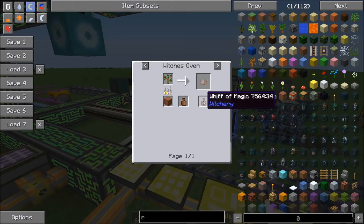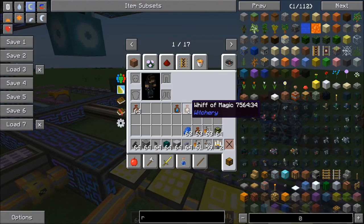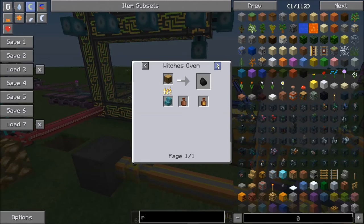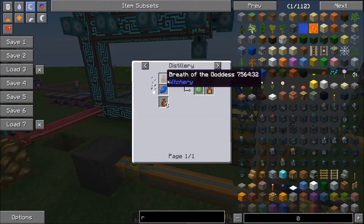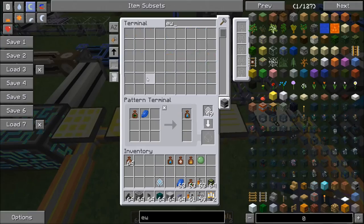You can do it either way if you so desire, but keep in mind I would suggest only giving it one recipe for Whiff of Magic, because the AE system will get confused when it tries to make things if there are multiple recipes. The same goes for Foul Fume — I would suggest doing like an Oakwood or something as opposed to including it within this recipe. But that's my personal preference. So that's how I would set up the recipe.